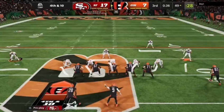You could also blitz yourself with the safety — no one's there to block him. You could put him right next to Nick Bosa and just straight blitz. If the running back goes out, you just follow the running back. Or you could just straight blitz Joe Burrow. You also want to contain the defensive lineman.